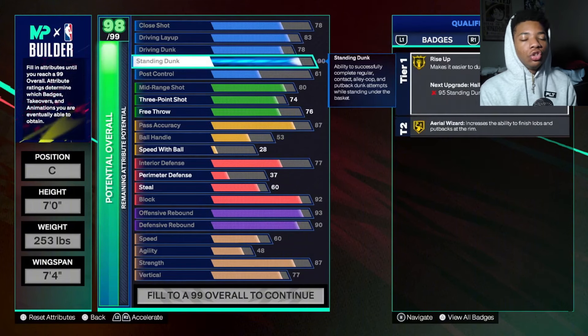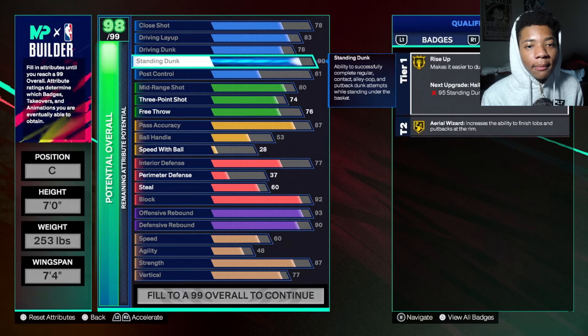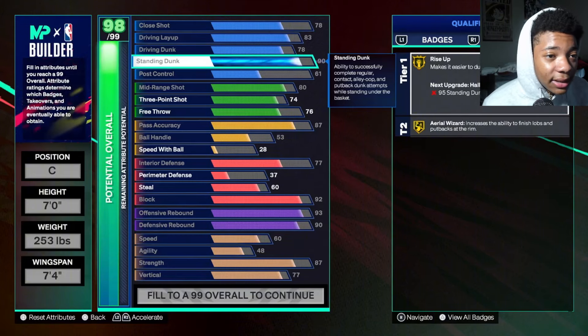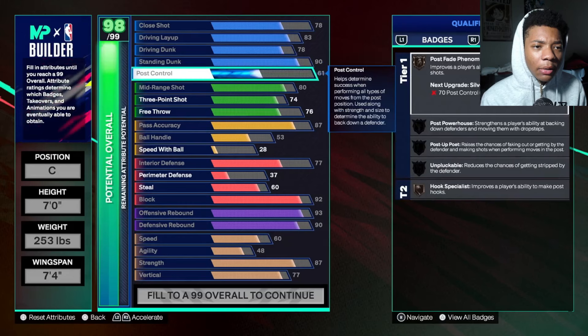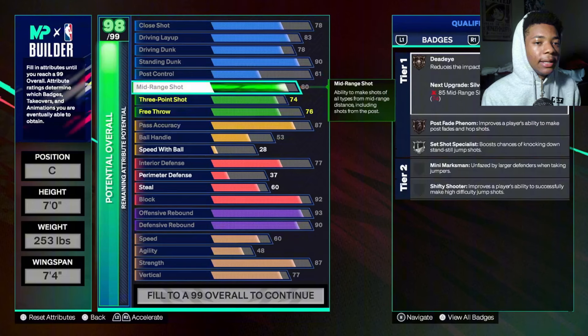For your standing dunk you do want gold Rise Up — y'all see the requirements for Hall of Fame, but you're not gonna have that, so you'll get it on gold. Standing dunk you want to put that on a 90. For post control you want to go 60 because you're seven foot and you really don't need that much post control.